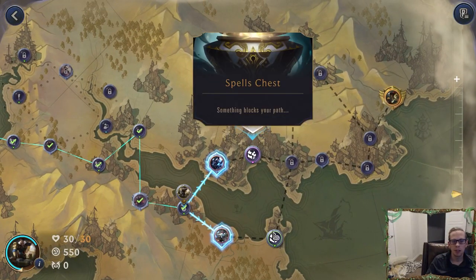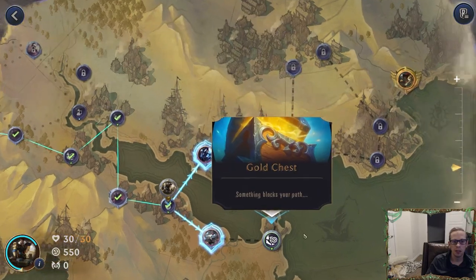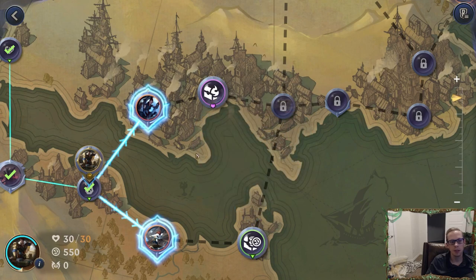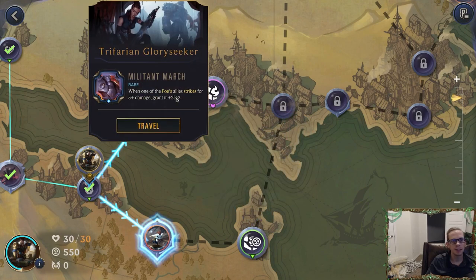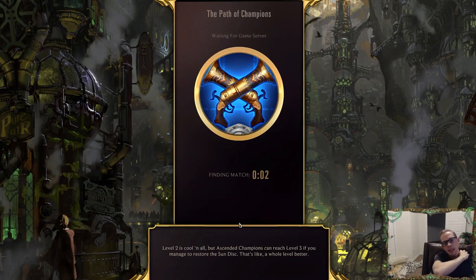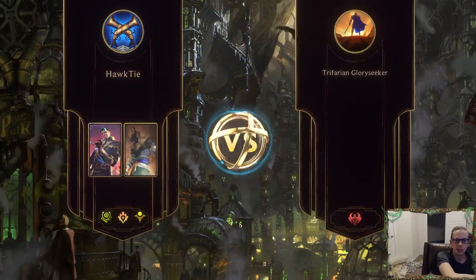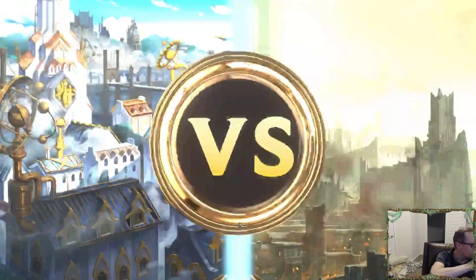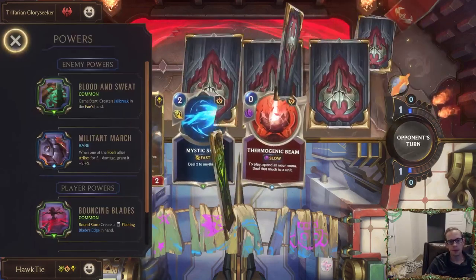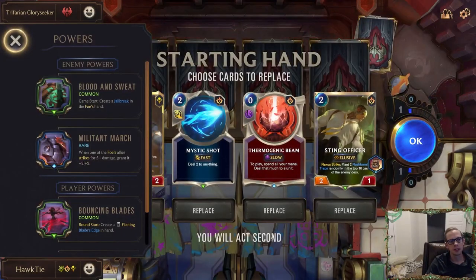We got an epic spells chest or a gold chest. Gold chests are like my least favorite — they just give you more gold, and we really don't need more gold. Let's look at the other option: if one of their allies strikes for five or more damage, they get granted plus two plus two. Whatever — so if they have really big stuff their big stuff gets bigger, no big deal.